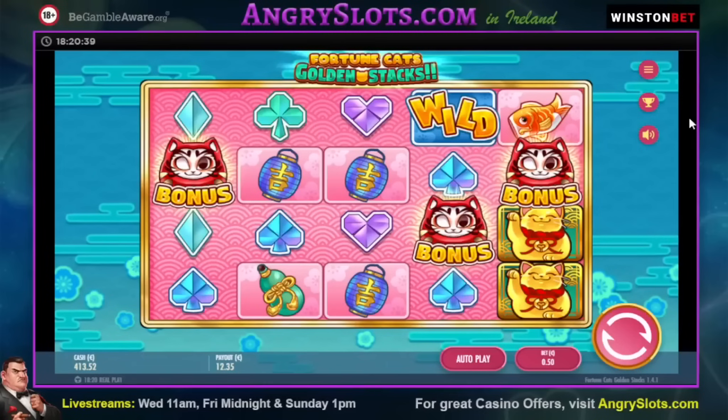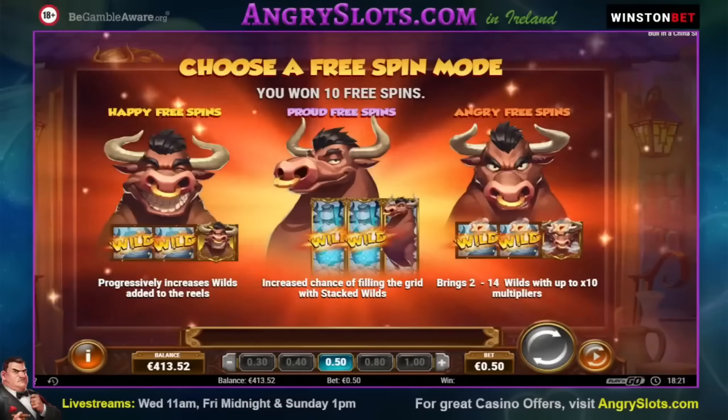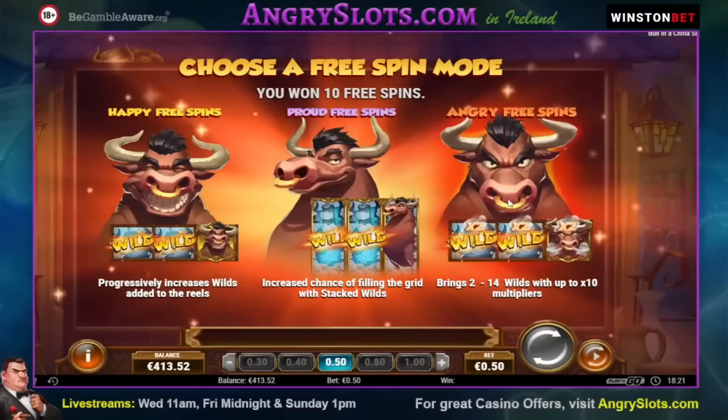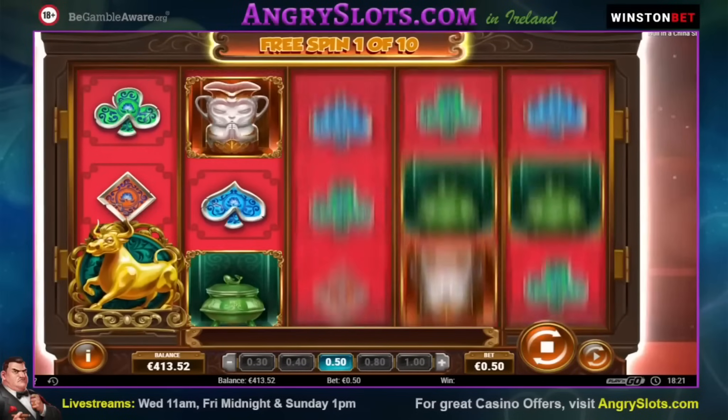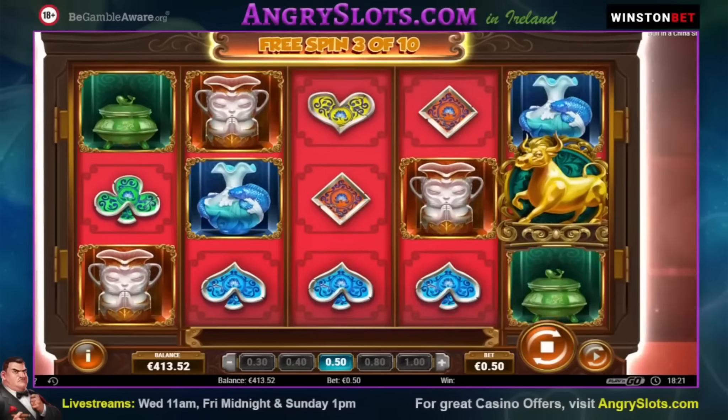We need pretty much 125 euro — should be okay. Game number six is Building a China Shop. I'm not sure which one of these I usually take. Brings 2 to 14 wilds with up to a 10x multiplier — that's going to fill the grid with wild stacks. I suppose I've got to go for angry free spins, really. I don't think that's the usual one — I think I usually take the middle of this actually. Let's see what he's in the mood for doing.